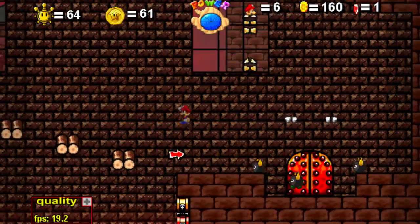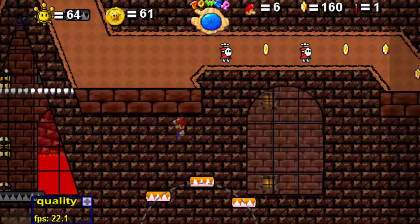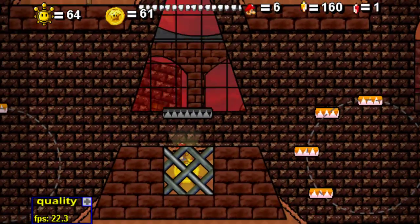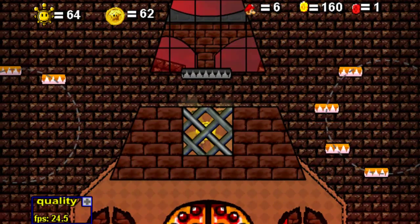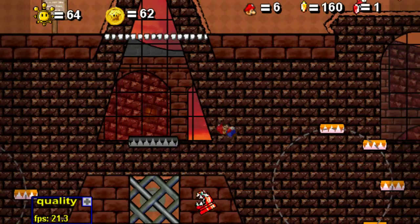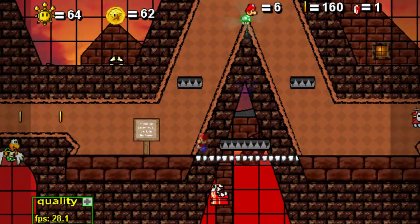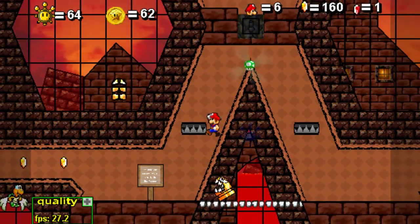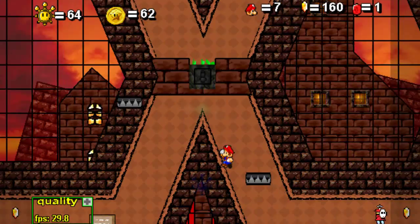Alright. Still gotta hurry over there. And there we go — 62 star coins. Now, if I'm here, can I get out? Thank you, I was a little scared there like I was gonna be trapped. Alright, awesome. Now we are back up here. Might as well grab this one-up. Moving on.